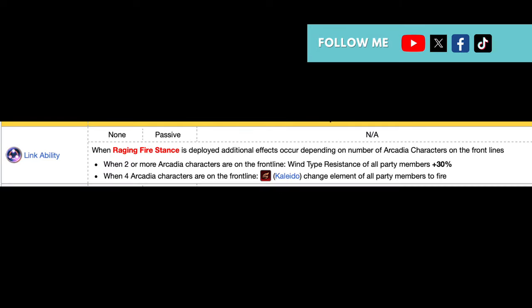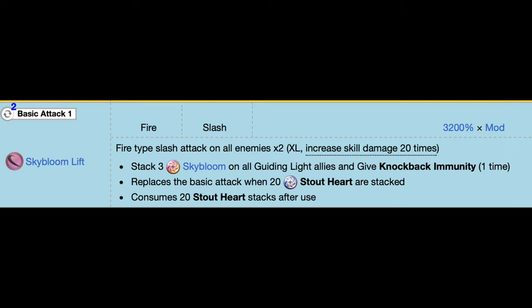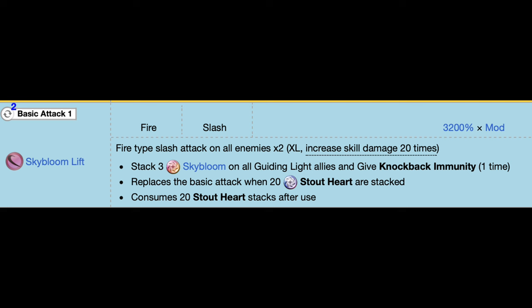On top of this link ability, you get a plus 10 stout hearts at the start of battle, and additional stout hearts per guiding light member at the start of each turn. What are these stacks? If you have 20 stout hearts stacked, your basic attack changes from a regular axe swing to a skill called Sky Bloom Lift — a skill that can be useful, but also a bit weird.